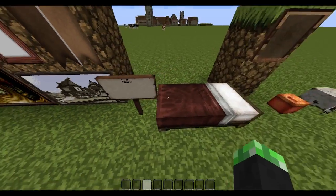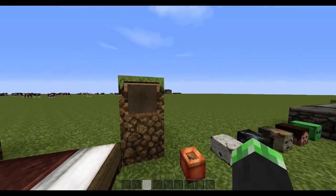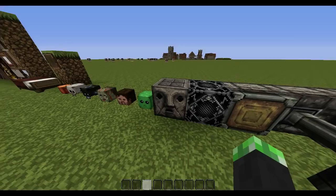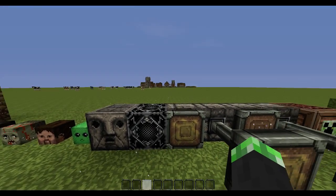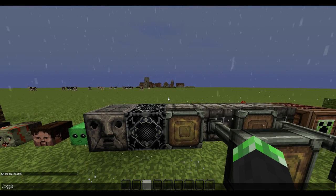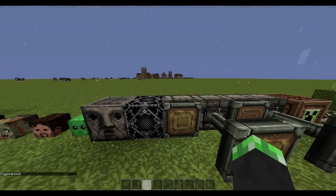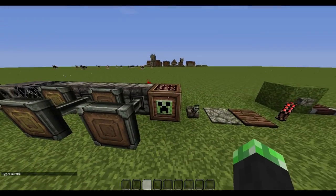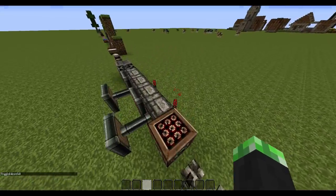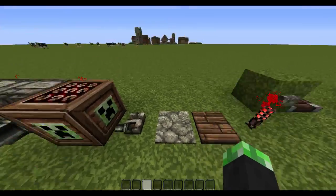Got a sign here. Got a bed. Some more things over here. We've got a dispenser. Then we've got some pistons, and then TNT, which is a creeper face — because, you know, why not? And then redstone torches and a lever that I shouldn't pull.